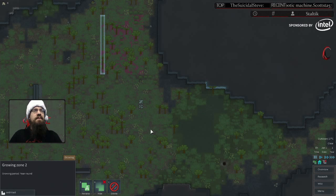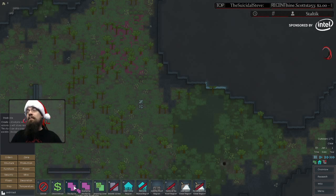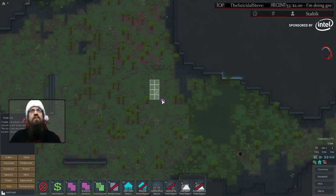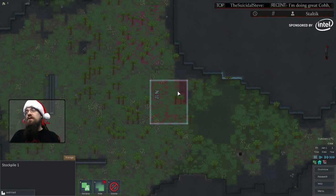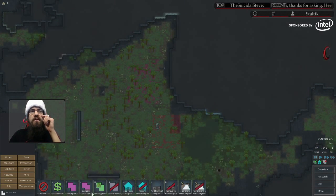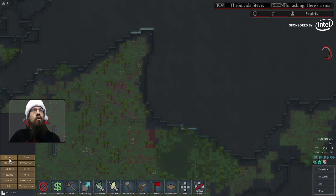Next, we need to establish an area for our colonists to stockpile all of their stuff. Go to Zones and select the normal stockpile — we're not going to touch the settings, just put it right there. That's now an area where your colonists know: if I have an item and I don't know where it goes but it's ours, we'll put it there. Hauling is a skill, so now that we have this down, the last thing we're going to do is start building our mountain base.